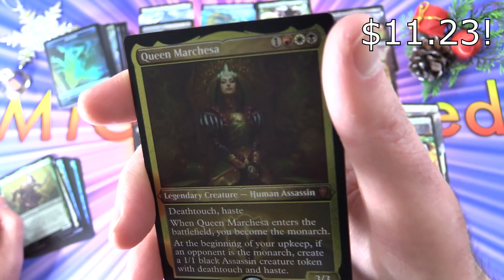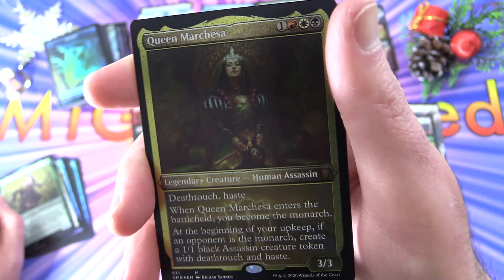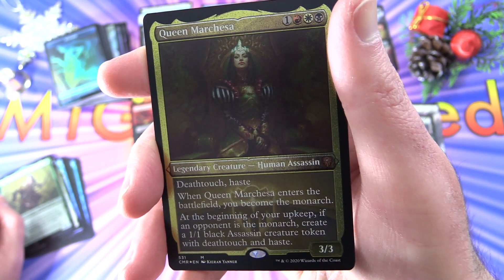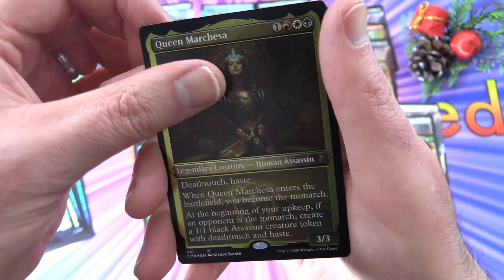Queen Marchesa — creature Human Assassin, 3/3 for four with deathtouch and haste. When she enters the battlefield, you become the Monarch. At the beginning of your upkeep, if an opponent is the Monarch, create a 1/1 black Assassin creature token with deathtouch and haste. Very nice.